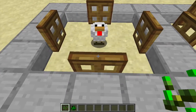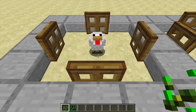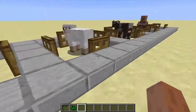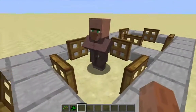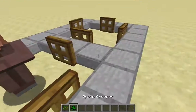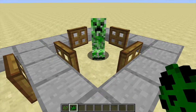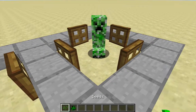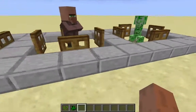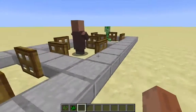This little configuration can be used to pretty much trap any kind of mob — pretty much any passive mob, including villagers. This villager thinks it's trapped in there, it's not going to move. And if you can convince a hostile mob to reset its pathing behavior while it's on that spot, it will think it's stuck there also.